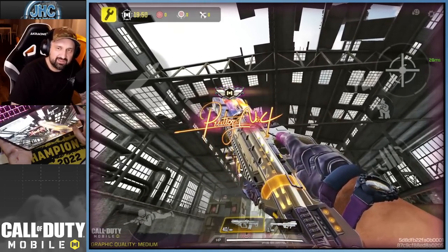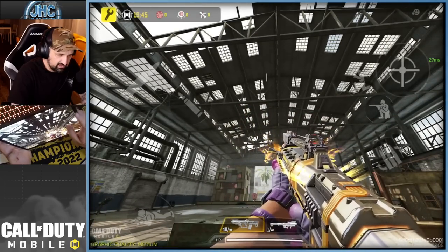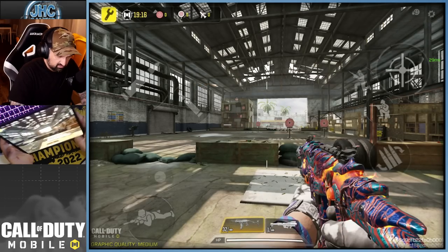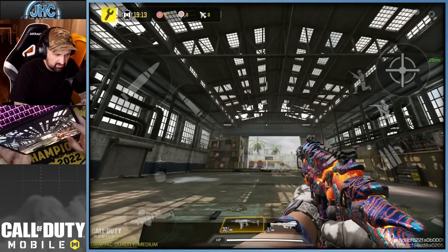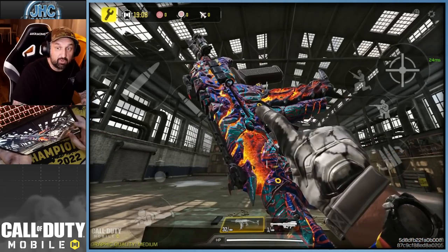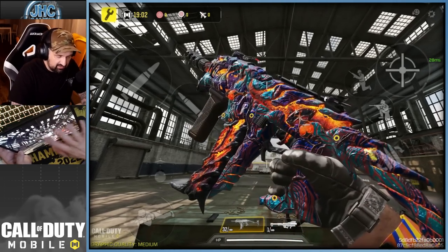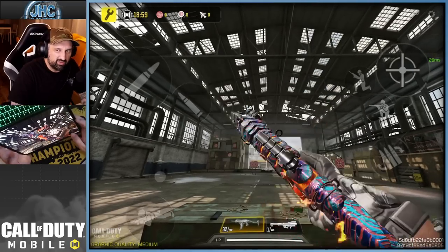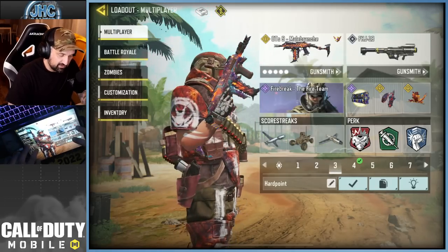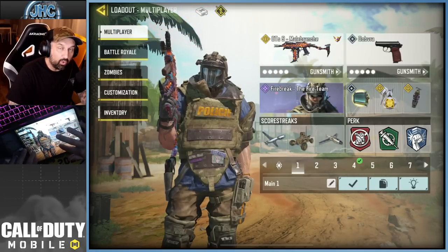This is the new prestige Durandal — you see the hands when you do weapon inspection or if you reload. Let's check out the other one real quick — the one with the white gloves, but you don't see much though. Yeah, you can see it's definitely bones. Cool stuff — I think it's probably my favorite one because of the hands, but the soldier is orange-red.